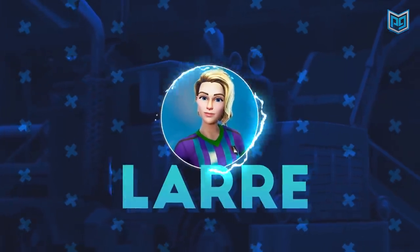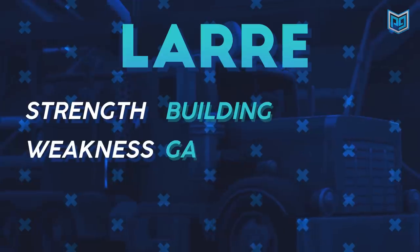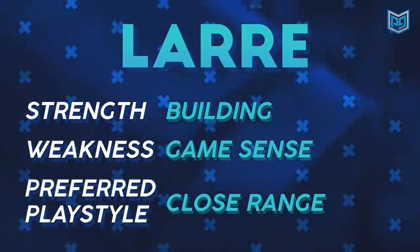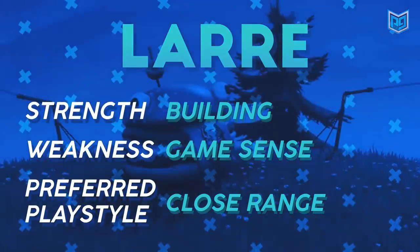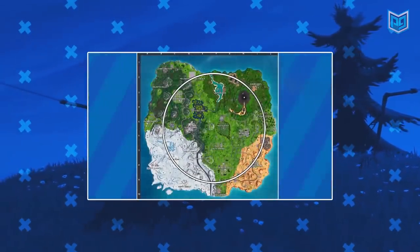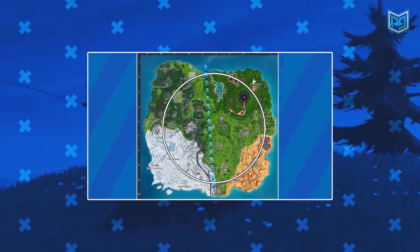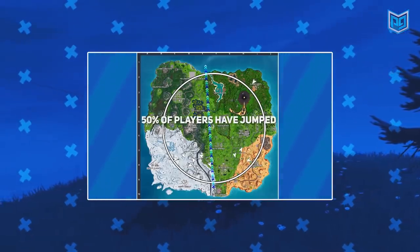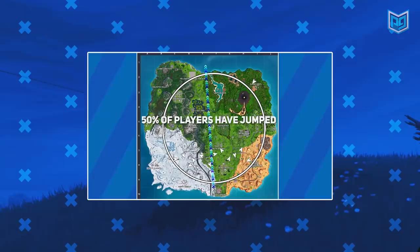The next replay is from Lair, whose strength is building, weakness is game sense, and favorite way to fight is up close and personal. Your goal with this analysis is to learn about rotations. I can tell that you watched the entire Season 8 video, so I'm really happy I was able to help you use the bus map to your advantage. If you haven't watched that video yet, you should definitely check it out. Let's see your first play.